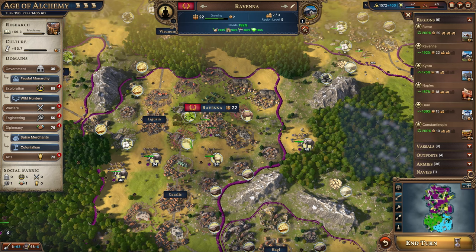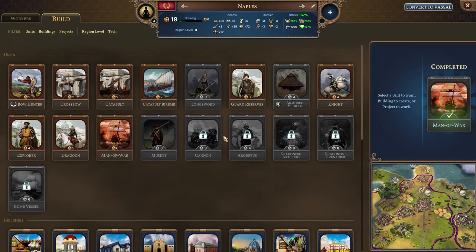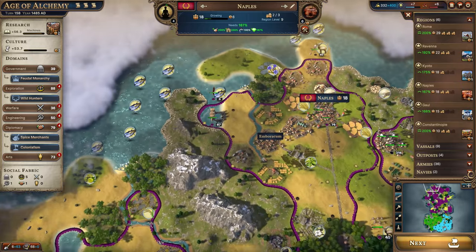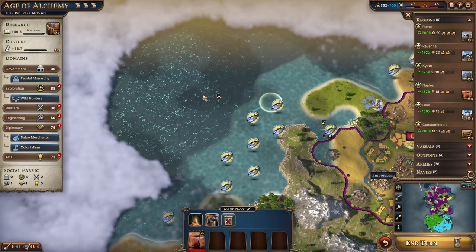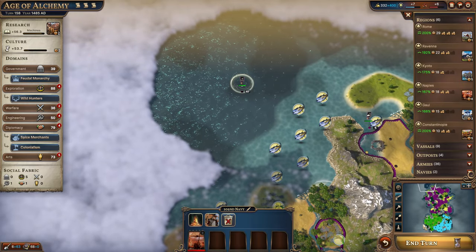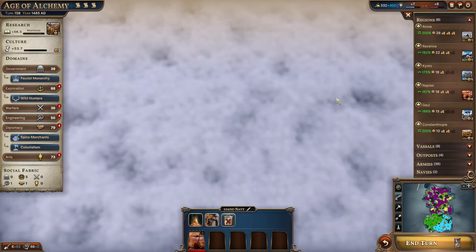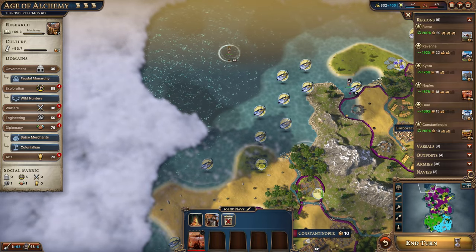We're going to rush out the ship for 1,240 gold and get another ship constructing. It's a bit expensive rushing it, but we earn a lot of money now. What we're looking for is islands — good solid islands to settle on and set up outposts — as well as the other continent, which is across the ocean. You can go either way since it's a globe and eventually you'll hit the continent.